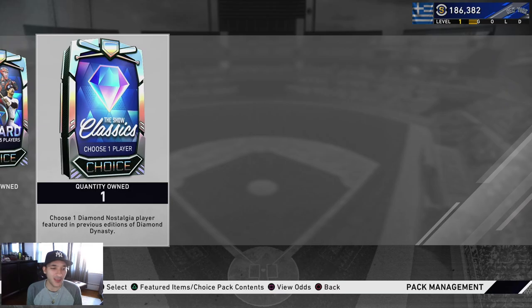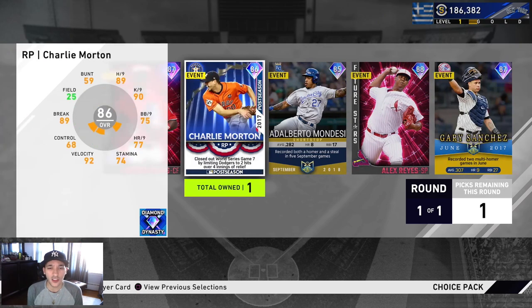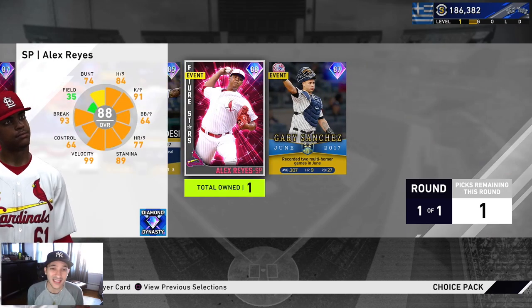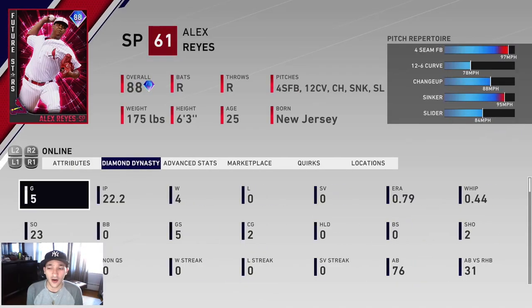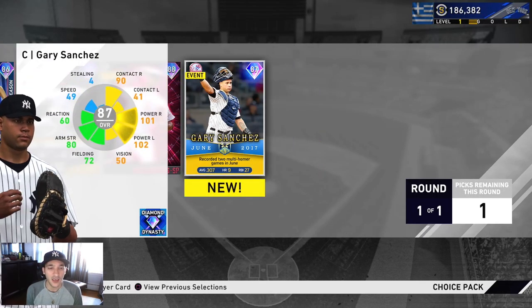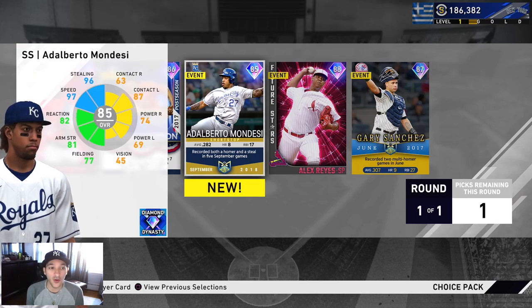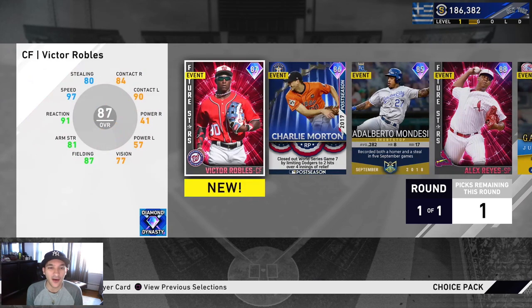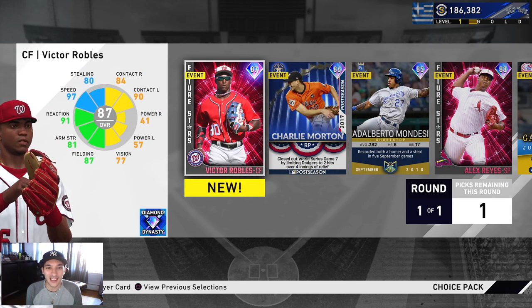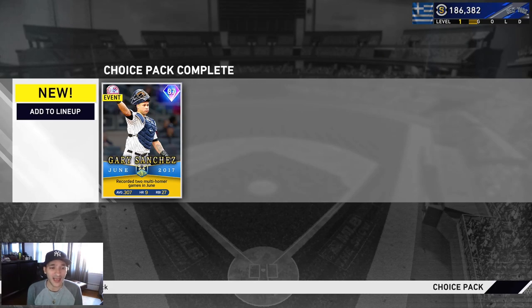Now we have the classics diamond choice pack - I think at level 80 we got this, so we've been holding off. We have Victor Robles, we took Charlie Morton last time, Adalberto Mondesi, Alex Reyes - who's been really nice, I recommend him. We have a 0.79 ERA with him, 4-0 with 23 strikeouts in 22 innings. Then Gary Sanchez who has great power numbers. I'm gonna go with Gary Sanchez - I already have the gold one and it's been really good. We got that 87 Gary Sanchez.